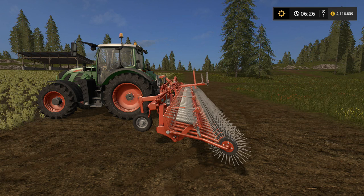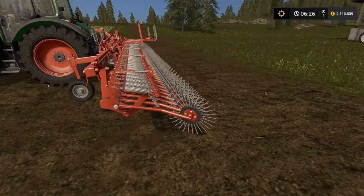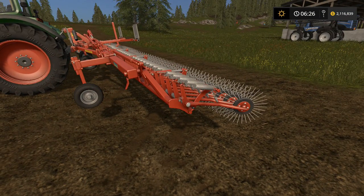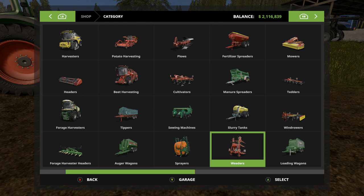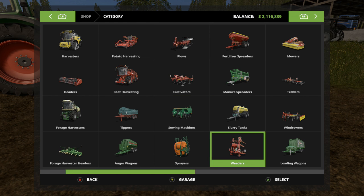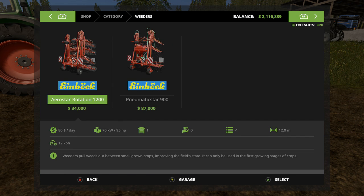For anyone who has played Farm Sim 15 and hasn't seen a demonstration on how to use the Weeder, you go to the Purchase menu, go to the Weeder section, and you will get the Aerostar Rotation 1200.